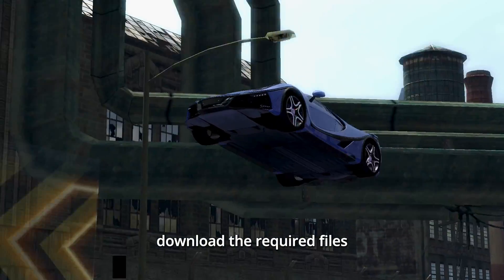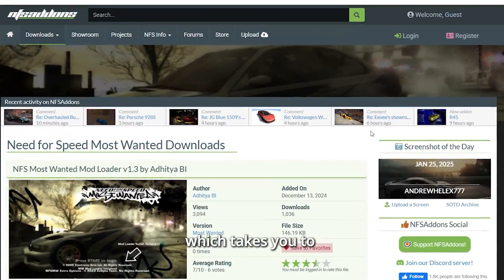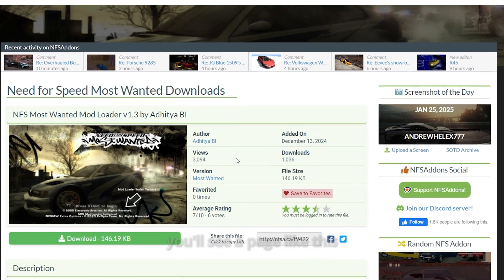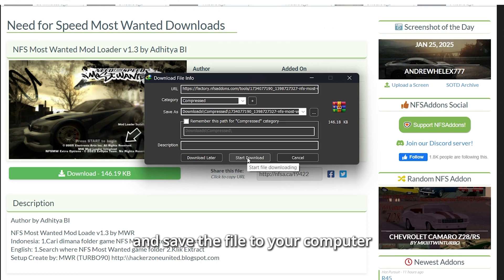Step 1: Download the required files. First, click the first link in the description, which takes you to the Mod Loader Tool page. You'll see a page like this. Click on the Download button and save the file to your computer.